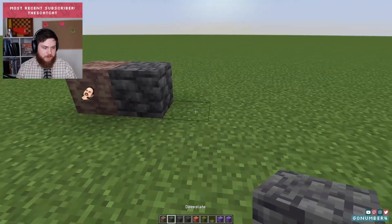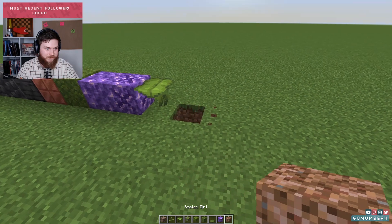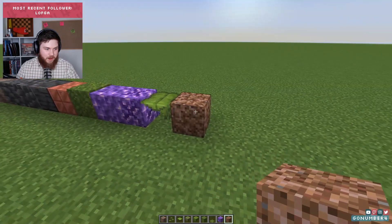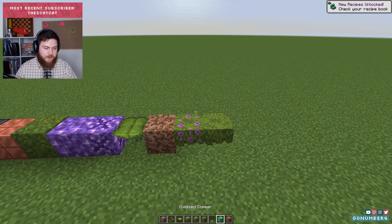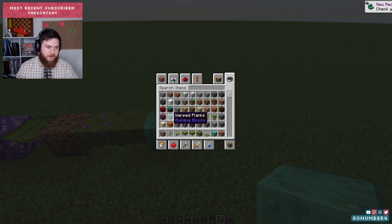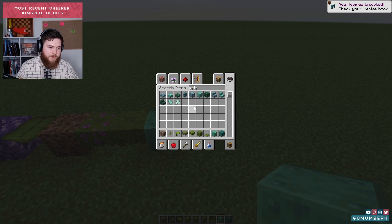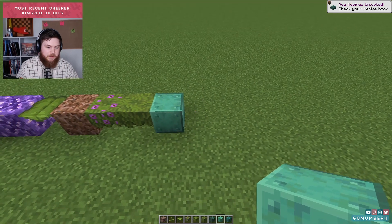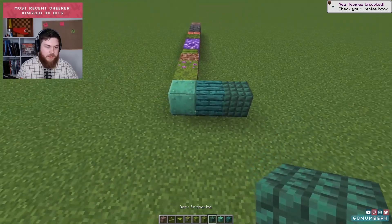Let's just place some of the blocks down and see what we feel. There's new dirt — I love it. This oxidized copper — I think people have already figured this out — but it definitely feels like it goes well with the warped stuff and the prismarine, maybe the dark prismarine. That feels like a natural trio of blocks to me.